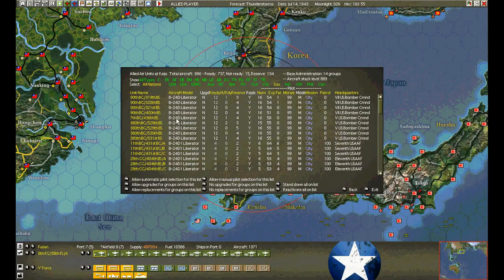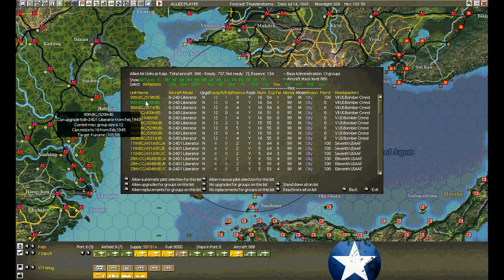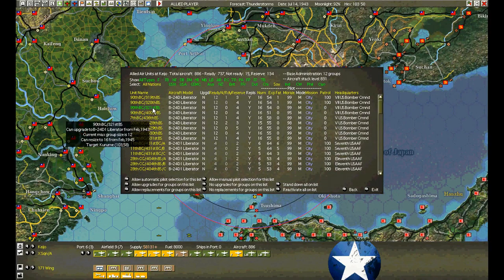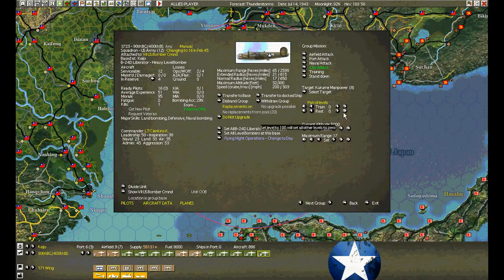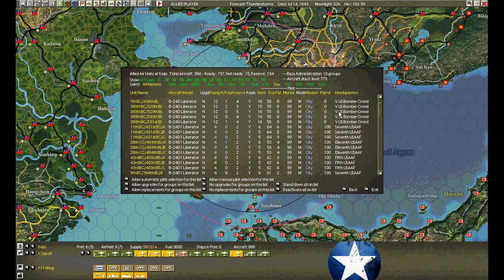The B-24s are going out tonight. I'm going to send 5th bomber command — actually, 7th bomber command. I thought about sending them along, but they've got a little bit of fatigue left over, so I'm going to rest these guys. 7th bomber command can sit it out tonight. The rest are going after Karume. This gives me a little bit of flexibility: tonight, if 5th bomber command delivers the goods, then tomorrow night 7th bomber command can chase a different target.